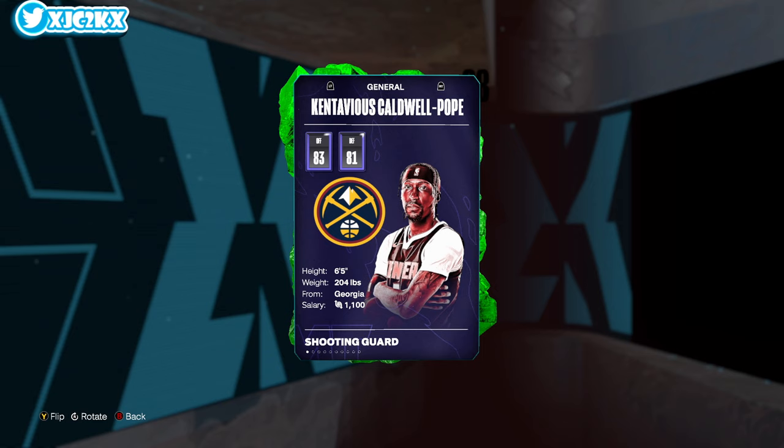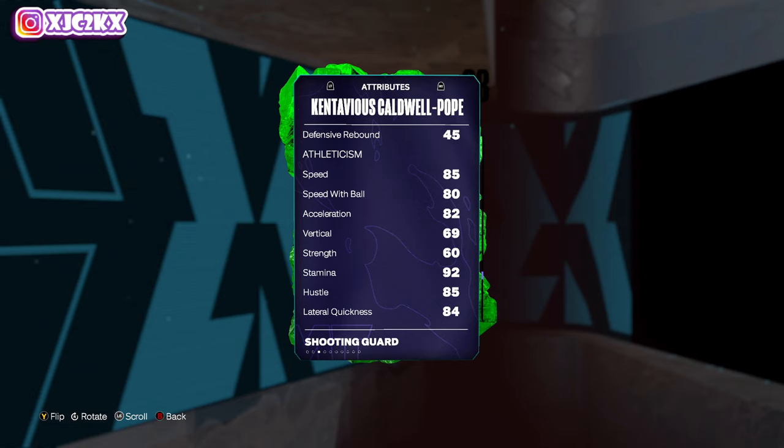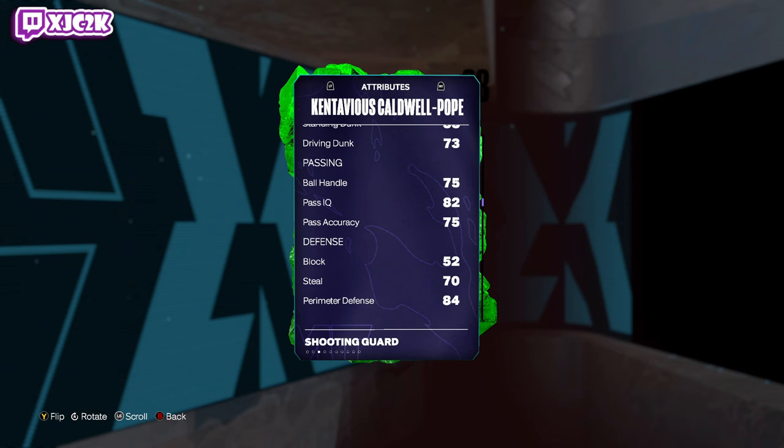KCP is a 6'5 shooting guard. He doesn't have incredible size, but has 83 offense, 81 defense, 76 driving layup, 81 mid, 87 three ball, 73 driving dunk, 75 ball handle, 84 perimeter, 70 steal, 85 speed, 82 acceleration, 84 lateral. He looks like an incredible defender and a really, really good shooter. If he gets a ball handle boost with one of his Evos and gets it up to 81, the shoe will get it to 86 and then he can timing burst. With those continued boosts and some defensive upgrades, this card has a ton of Evo potential.